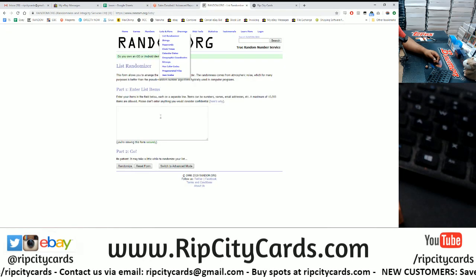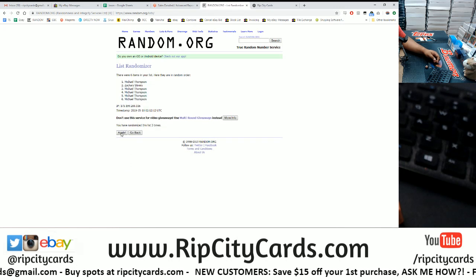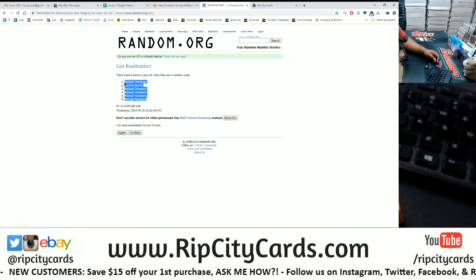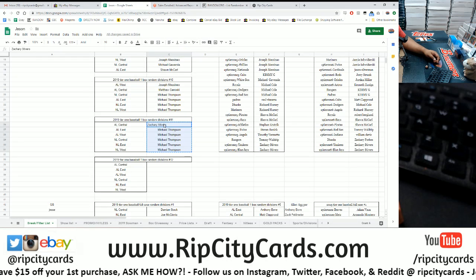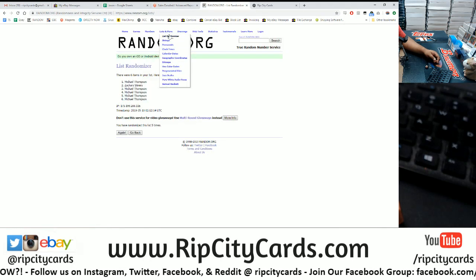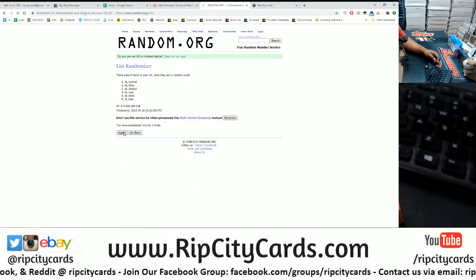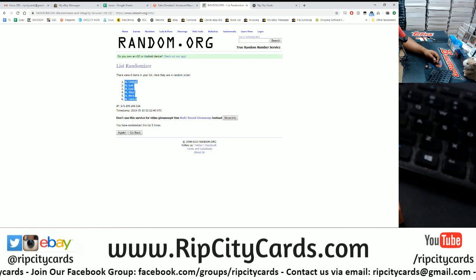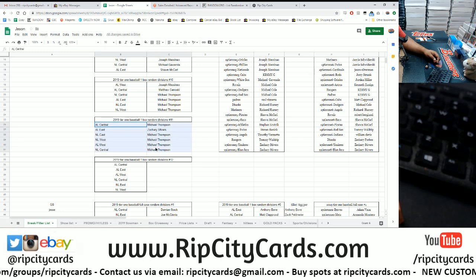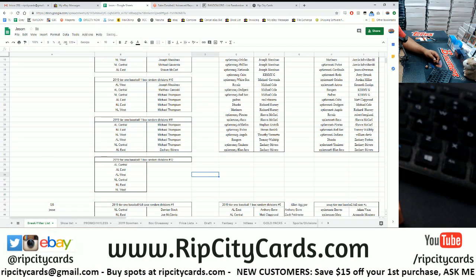Going to random the names first, then the divisions, and see what we got — going five times. Good luck. Five, boom. Copy that, paste it. Now the divisions — here we go, good luck. Five times. Copy the divisions, paste them there. Let's do a little cleanup and sort. Boom.